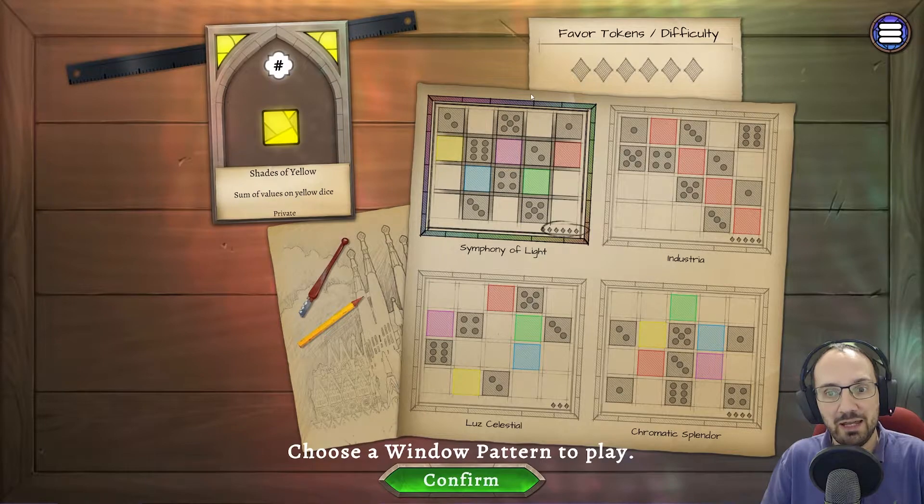The game is played over 10 rounds, and in each round we will be drafting two dice. We have one private objective — every player has one — which is always the sum of the values on dice of a certain colour. We're going to get points for the sum of the values on yellow dice. Then there are three public objectives. At the end of the game, we score points for our private objective, the public objectives, lose one point for any unfilled spaces, and gain one point for each unused favour token.